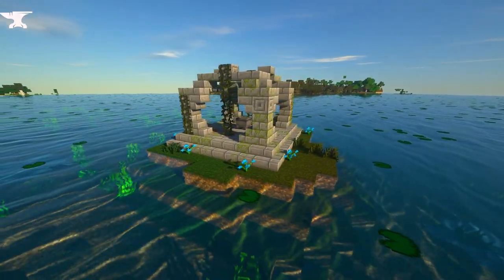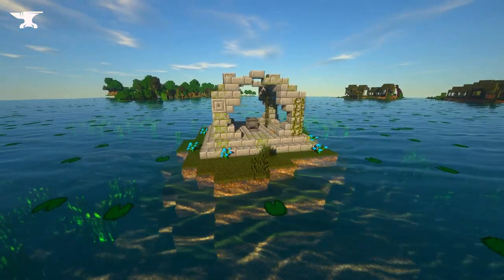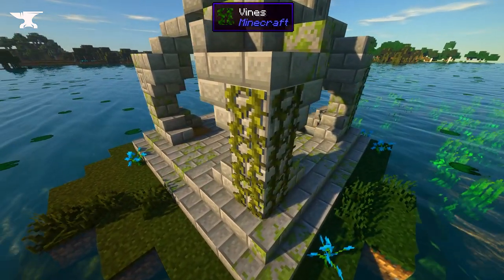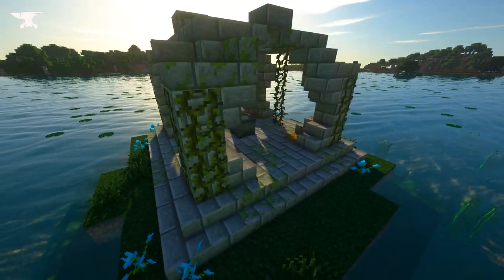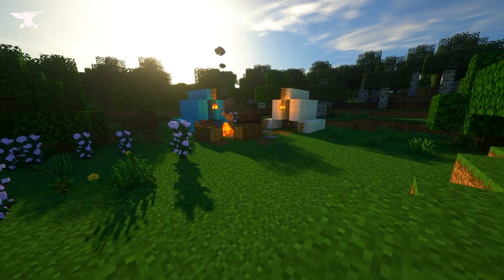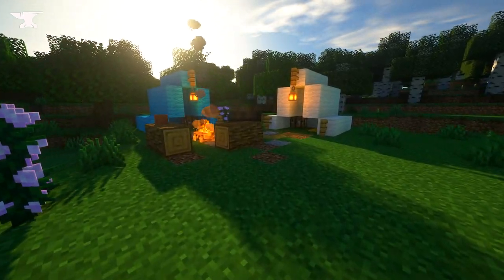Dynamic World is a mod that adds structures and features to your Minecraft world to make it more dynamic and alive. There's just something about stumbling across signs of life while you're exploring in Minecraft. It's exciting, and in this case usually rewarding, with valuable blocks or custom loot tables. This mod makes exploring feel so much better.